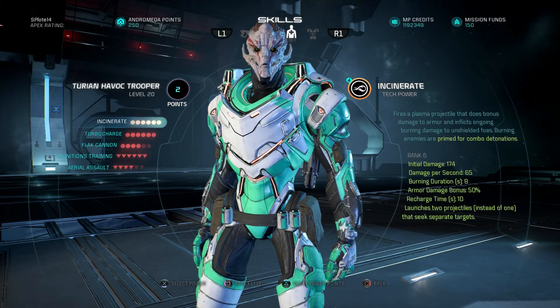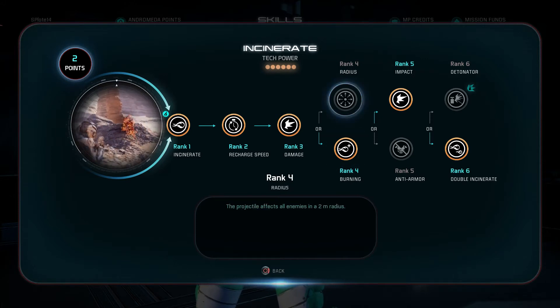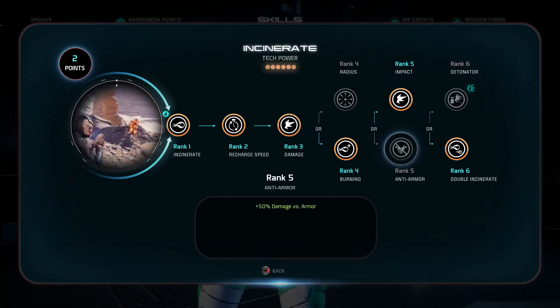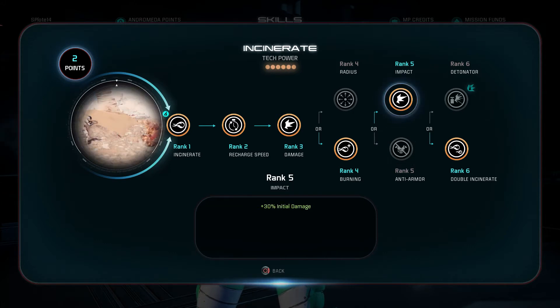For incinerate rank 4, go utility with radius for better DPS and burning. Rank 5 is interchangeable depending on who you're using incinerate on. For example, if you're fighting the outlaw faction and using incinerate on berserkers and hydras more often than sharpshooters, you might want anti-armor. If you're using it more on sharpshooters and red health enemies, go initial damage.